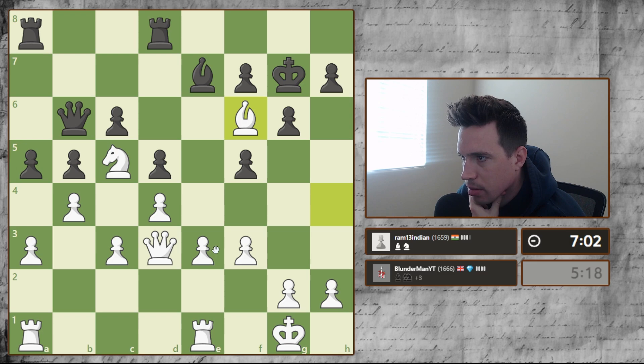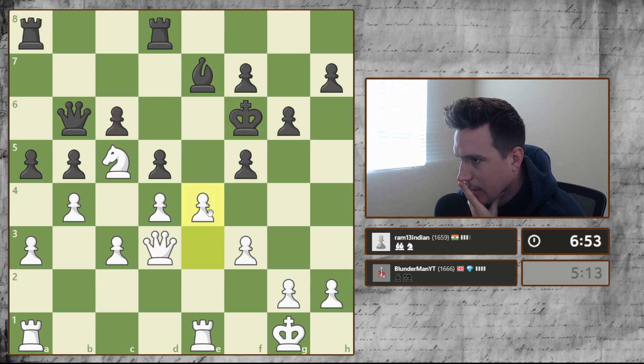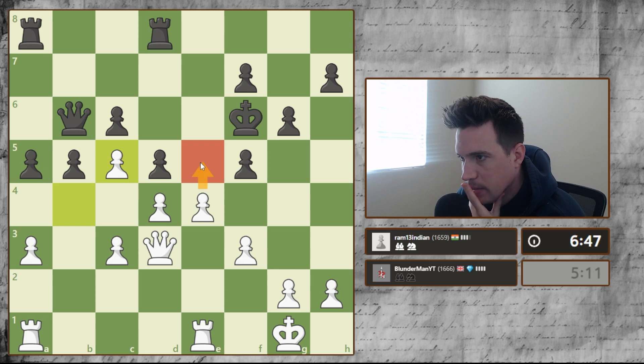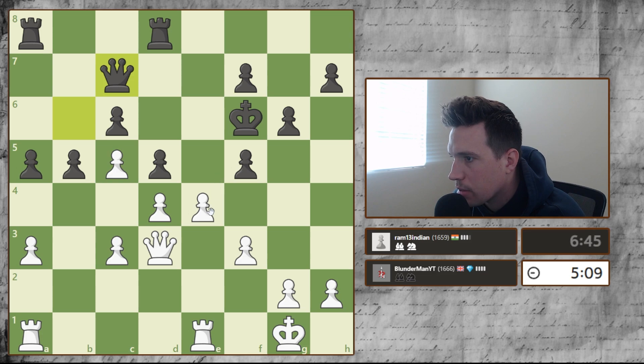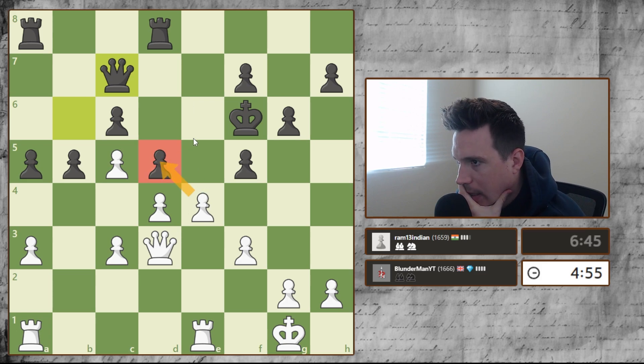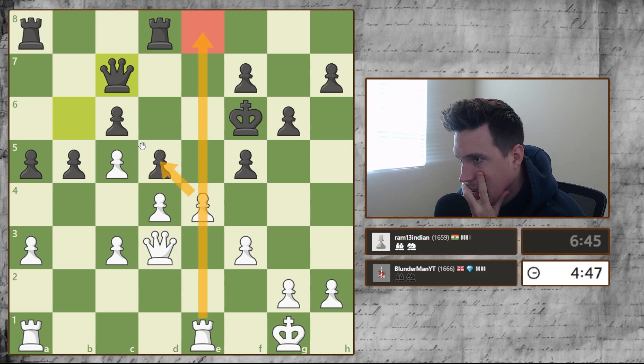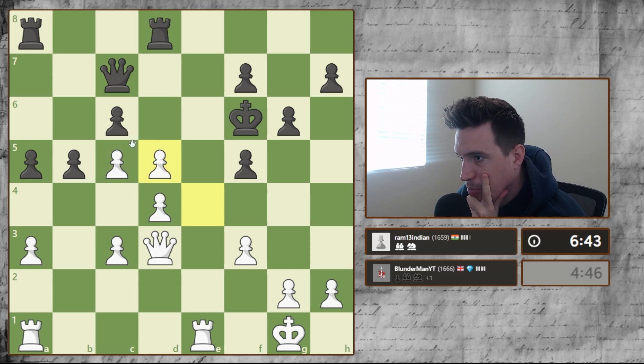I'm going to trade and he took with the king — this looks so good! Let's get in here. We can actually just push the pawn, or do we want to open up the position? We could take this pawn or just push. I think I want to open the position — taking this pawn looks good because it gives an open rook here. If he recaptures we have a passed protected pawn.